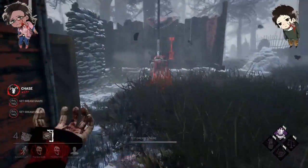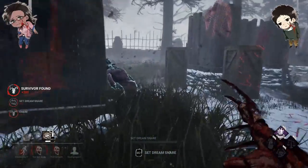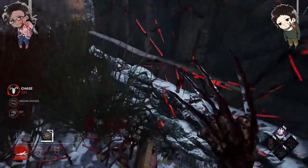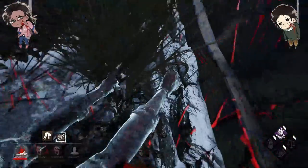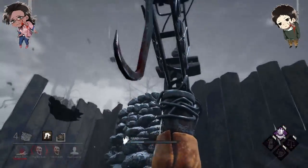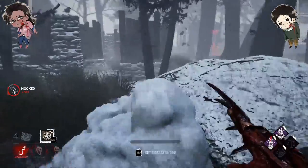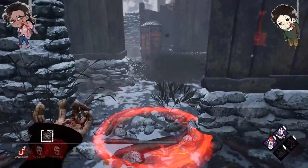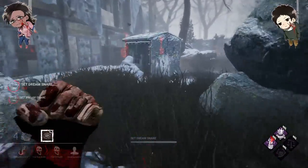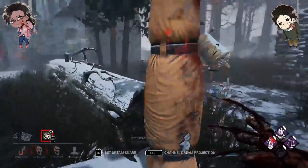He went this way. Hello. The traps are very hard to get use out of — you have to be very, very smart with them. Okay, well I guess I set traps and hope that maybe they step in them. Now we just have to get lucky with the hatch.